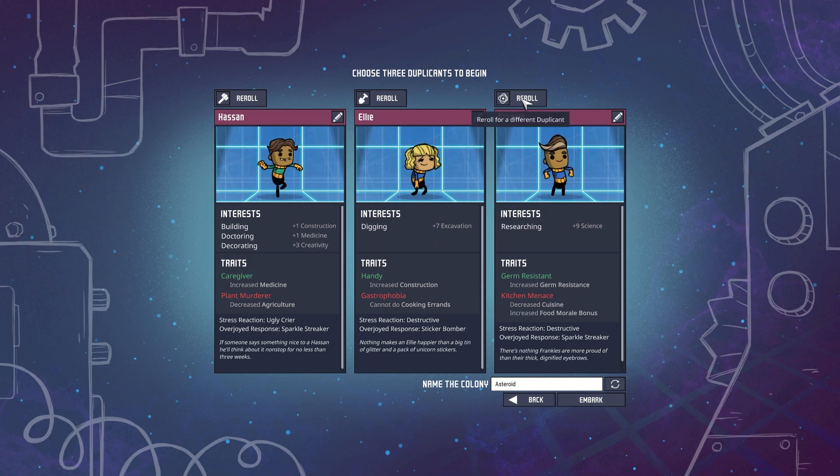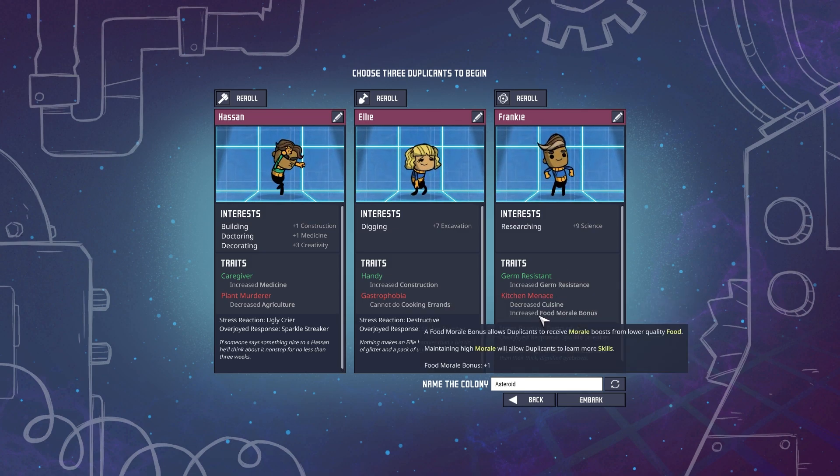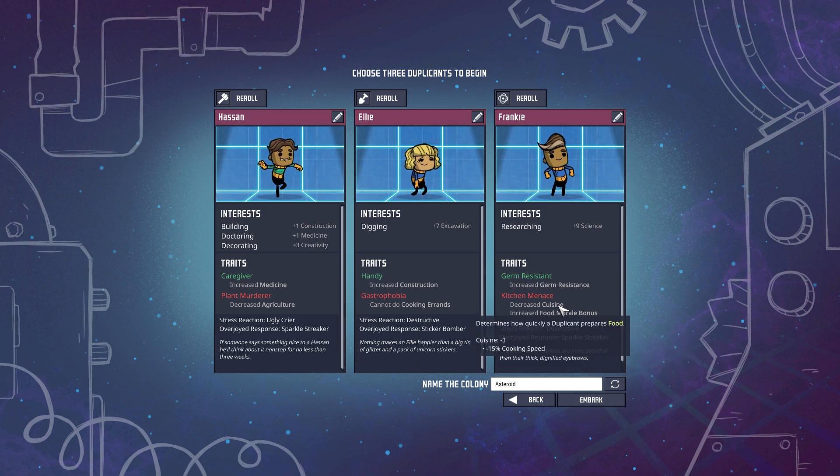Nine with germ - oh, this is a good choice. Increased germ resistance, which is awesome. Increased food morale, so a little bonus from lame food - basically he's terrible in the kitchen, so he'll take anything cooked for him. Very bad at cooking, that's alright - the scientist does not need to be cooking.